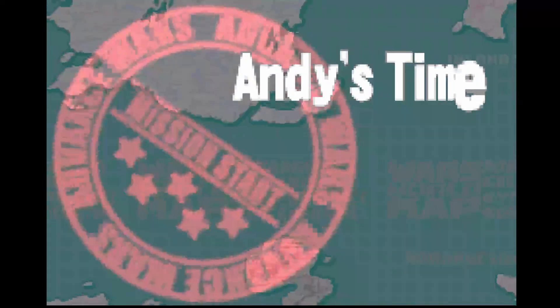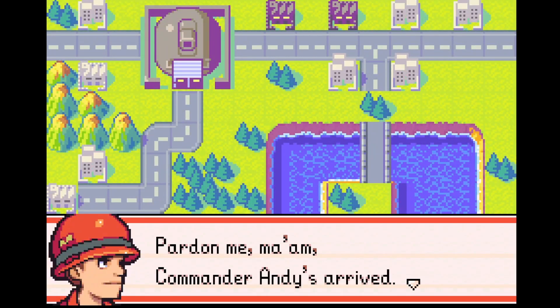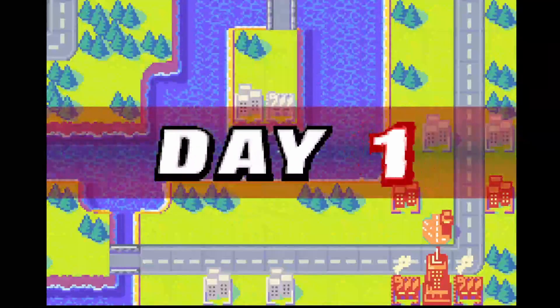You might recall that on the previous version, I could basically just rush Flak with a recon and overwhelm him, which was pretty fun and creative. But it won't work as well this time, because now he has two bases, so he sets up twice as fast and gets out a tank fairly quickly.